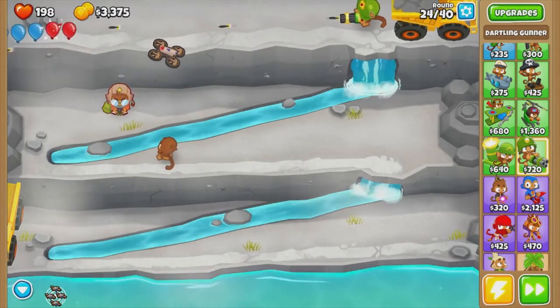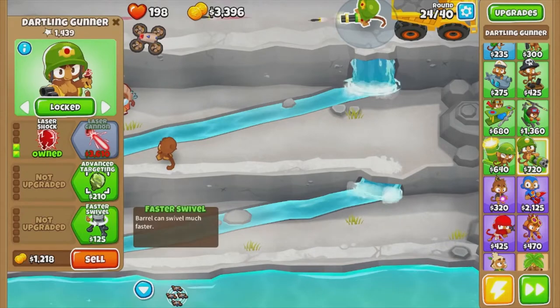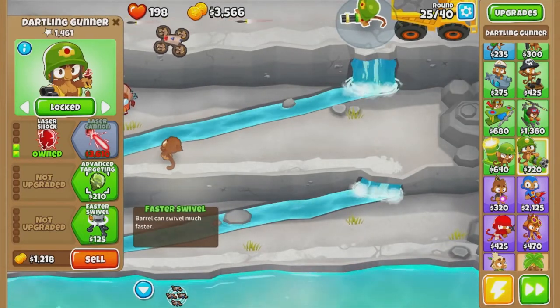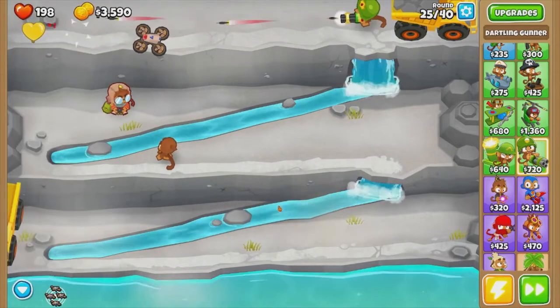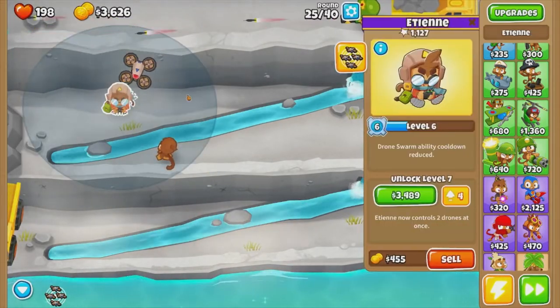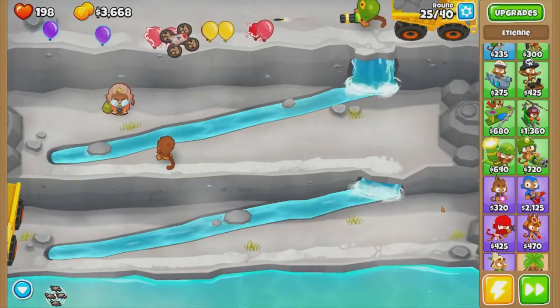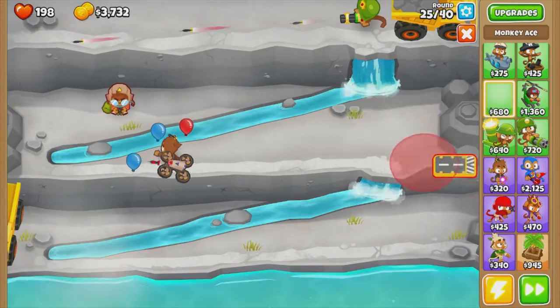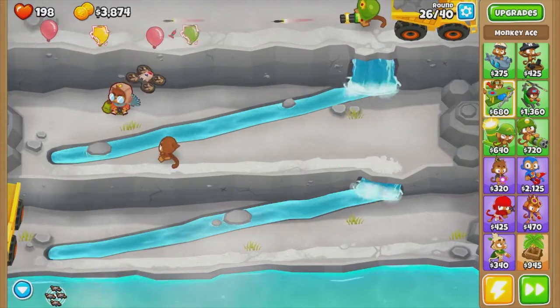Working through what this map does. As you can see there's a bunch of different walls here, so monkeys can't see over these walls — except Etienne can, and every flying monkey can. So monkey ace can see over the wall.